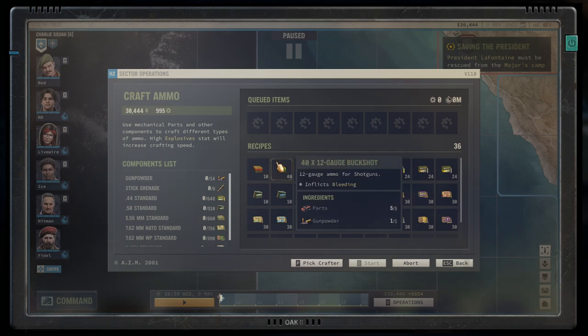The first bullet to introduce is the 12 gauge buckshot. It's a typical shotgun bullet and there's not much more to say about it. All shotguns use the same bullet, so you don't need to worry about different calibers on shotguns. It's all 12 gauge.